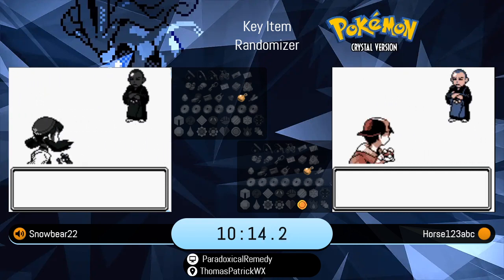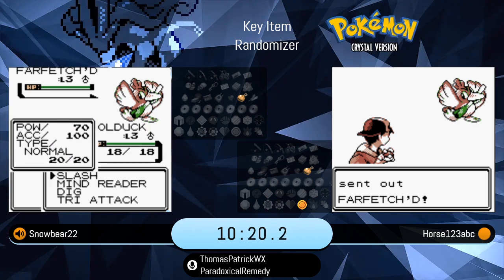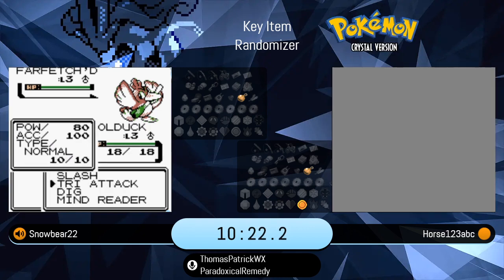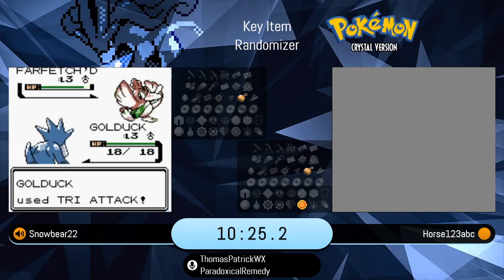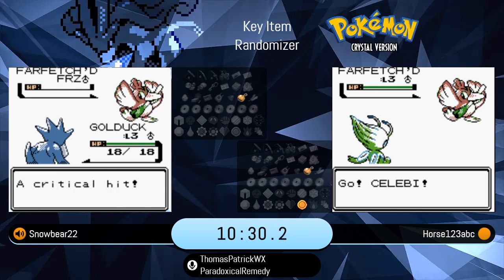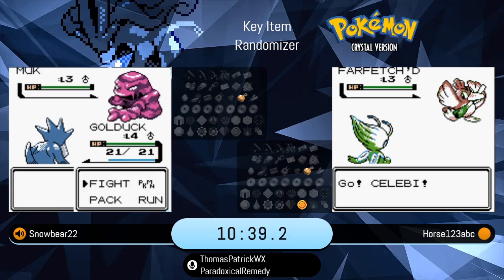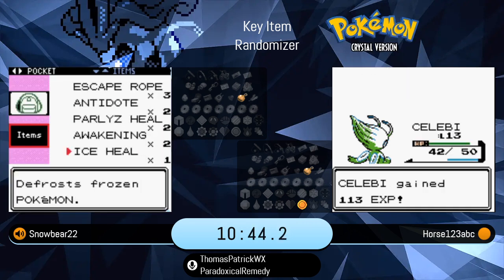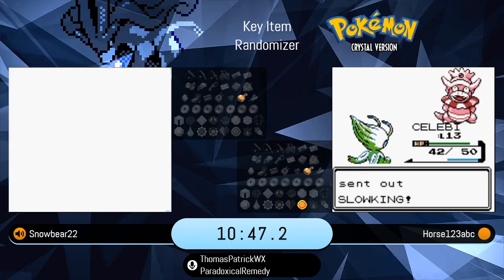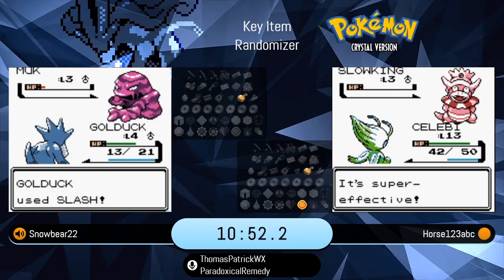Perfect synchronization — actually kind of funny that both trainers were on the same tile, but of course Horse has the advantage of having defeated the entire gym. Something appears to have happened to Horse's stream — there it is, it's back. Just a little bit of glitchiness, but no worries. Horse did not have any problem with that first fight with the over-leveled Celebi.